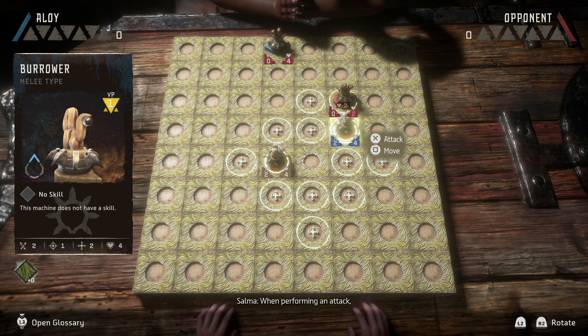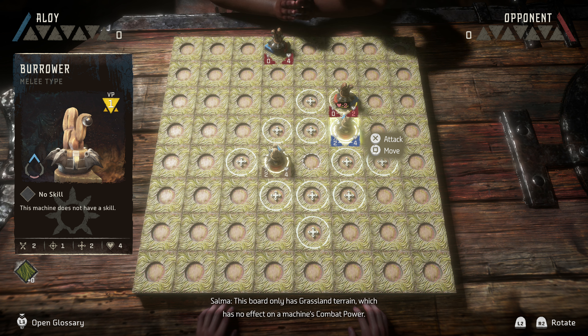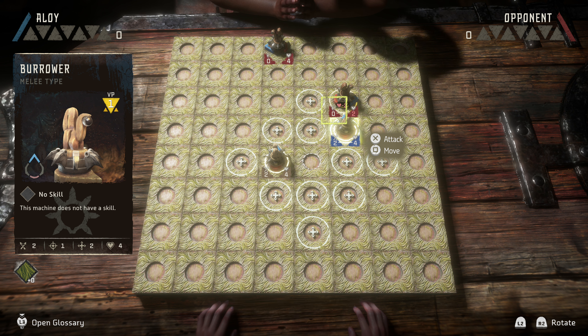And we're back to you. This time, why don't you try attacking one of my pieces? Try with that machine on your right first. Now move the piece close enough. When performing an attack, you'll be testing your machine's combat power — a combination of the terrain your machine is standing on and its own attack power. This board only has grassland terrain, which has no effect on a machine's combat power. And your current machine has two points of attack power. So in total, your machine's combat power equals two points.